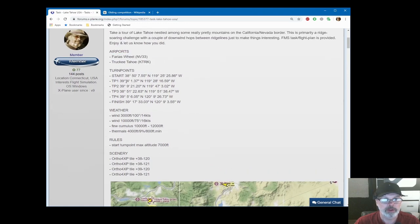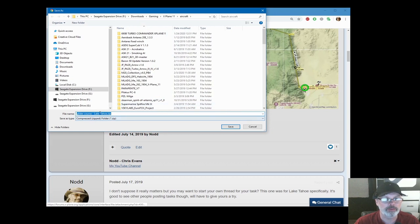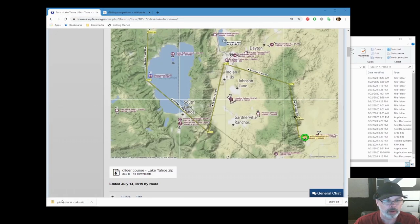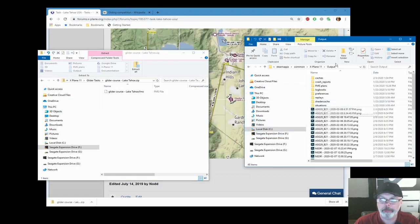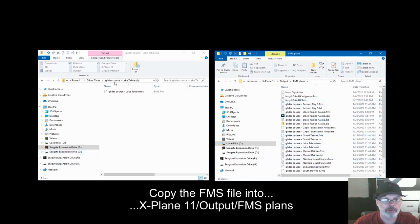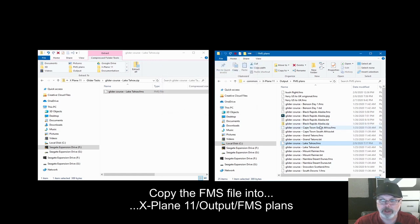The turn points with GPS locations look fearfully complicated, but what you actually do is click on 'glider course' and download the FMS file. I'll put a link in the description explaining glider tasks. Once downloaded, I go to my X-Plane folder, go into Output, then FMS Plans — here's all my glider courses. I copy the file in there, and now I have my glider Lake Tahoe FMS plan all set up.